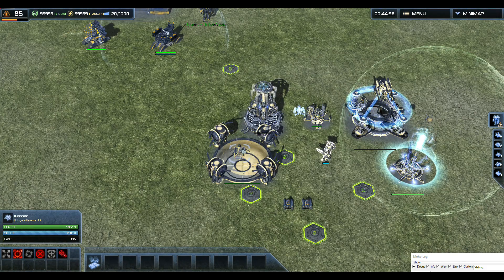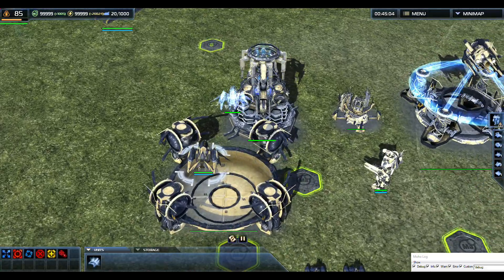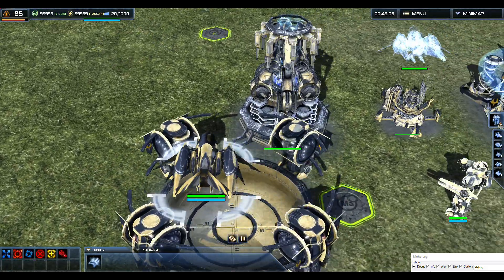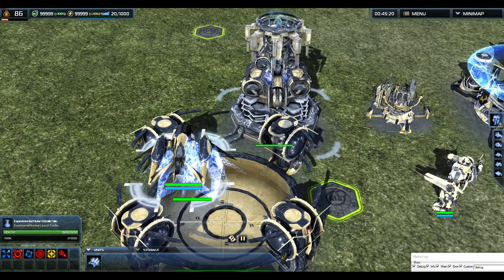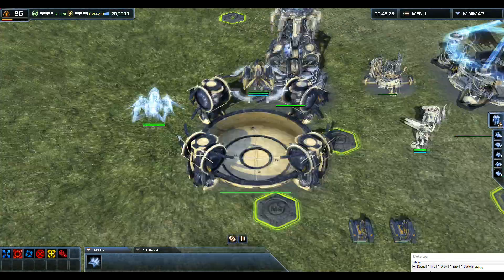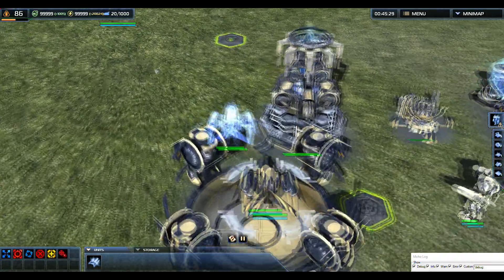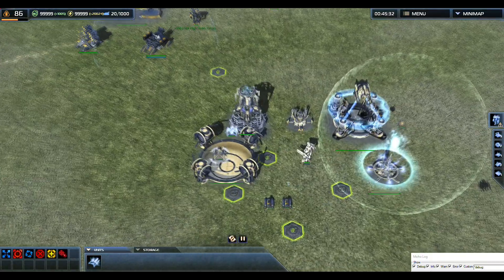For my illusion hologram defense unit, I have made the holograms look much more like hologram units. I'm actually using the hunker shield texture, and it looks so much better than it did before. It also is transparent, which is perfect — just what I want.